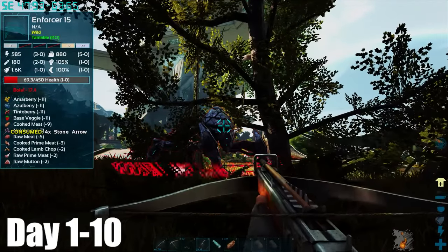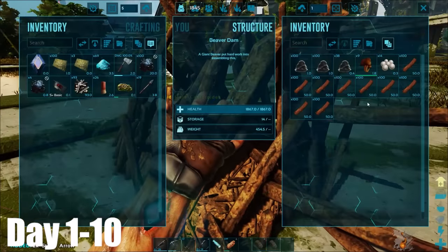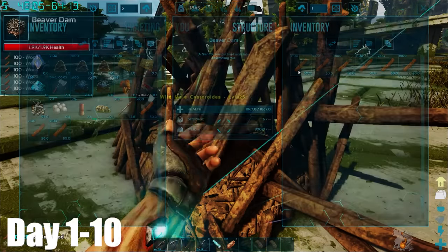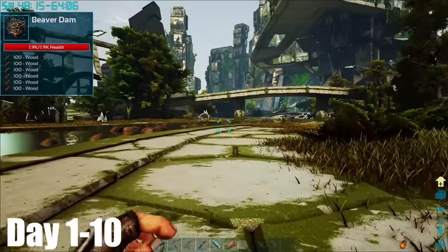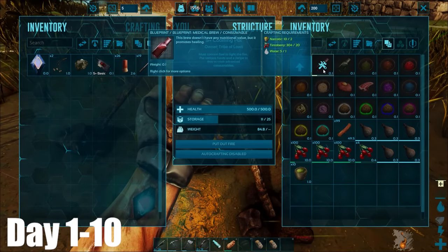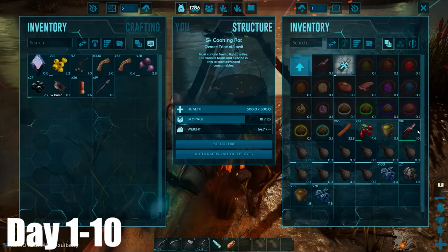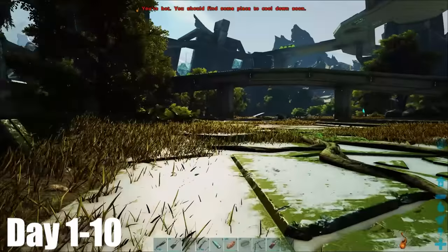Then I spent some time killing enforcers as they gave a good amount of scrap metal. I also stole from this beaver dam, where there was a beaver sat inside the dam itself. The next few days were then spent making even more gunpowder. I got around to making myself some med brews as I thought they would be sensible to have when taming the Karkar, and I also made some energy brews as they would also be very helpful. With all that prep work done, I set off to go taming my first Karkar.